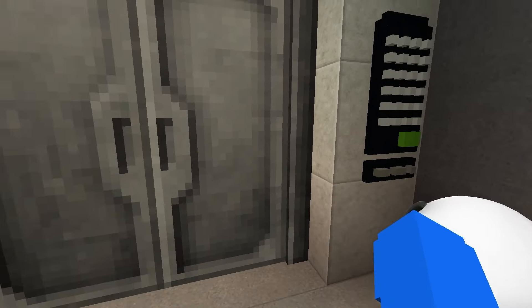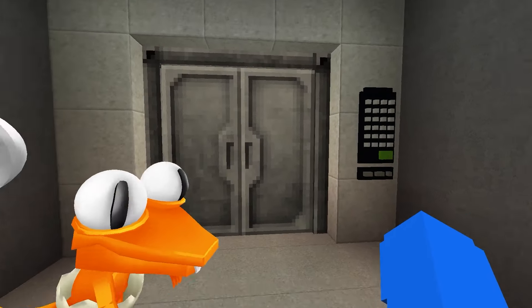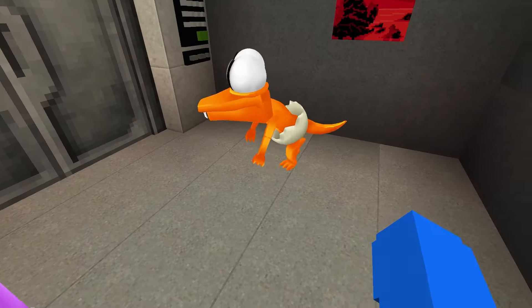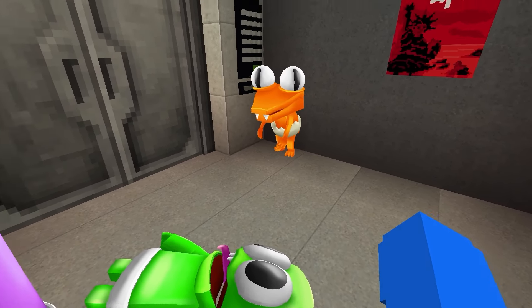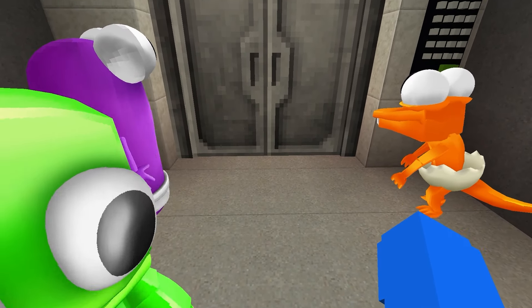We gotta wait, it takes a second. It's like 160 million floors down there. Oh, there it is. Ding-a-ding! All right everyone, grab on in. All right Rainbow Friends, don't hit the door — ow my arm! Why didn't you hit the button? We're going down pretty fast.